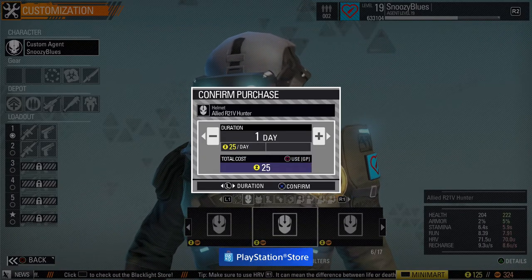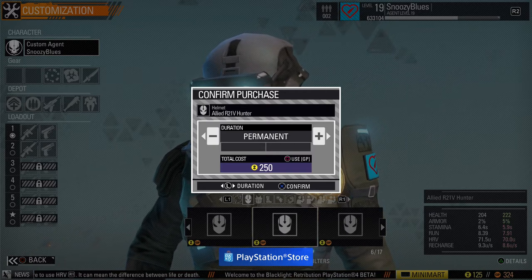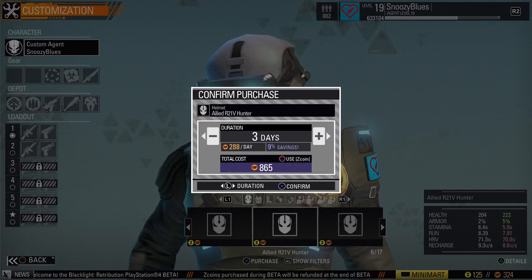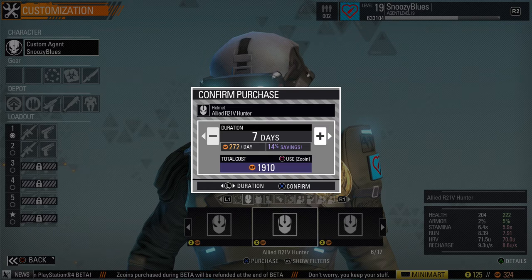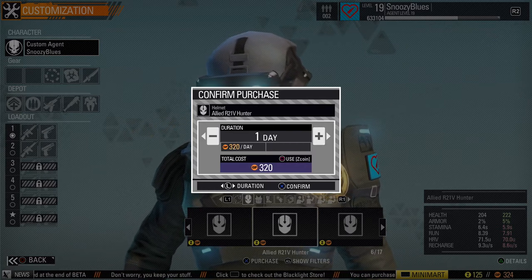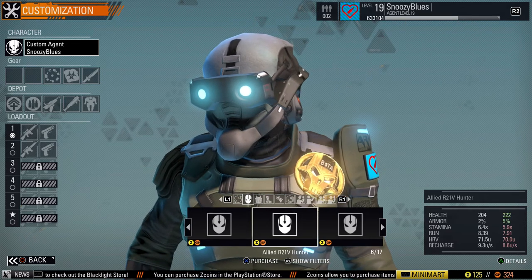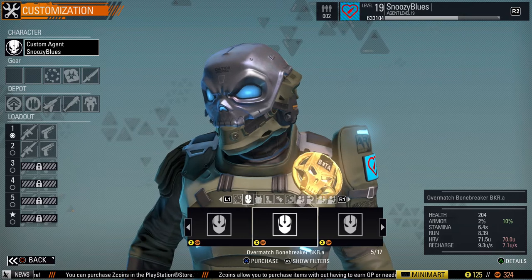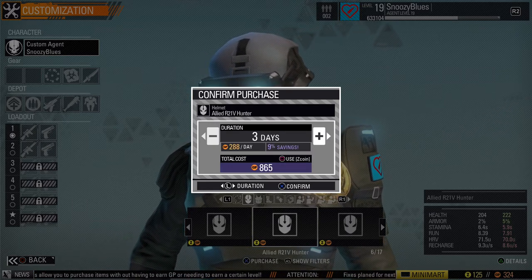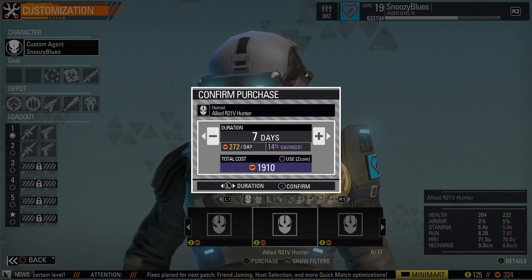You can purchase items permanently with Z coins — 250 Z coins, not bad — or with the GP (game points) you earn at the end of each match you can rent items to try them before permanently unlocking them. Rental options are one day, three days, or seven days. If you play full matches you earn about 160 GP per match, so in about two matches you can rent a helmet. On the PC version you can use GP to permanently unlock items too, and I understand that'll come to PS4 once it's out of beta.